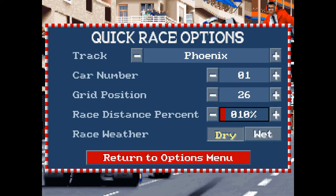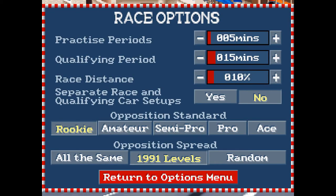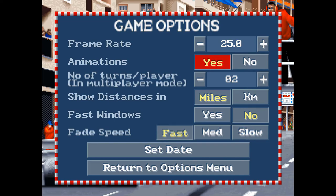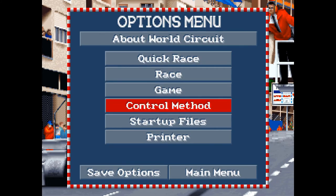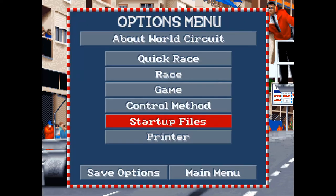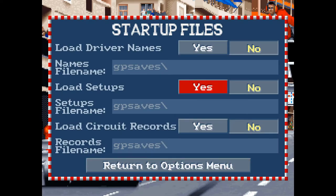Race distance at 10% of the actual race, with dry conditions. You can also change the opposition standard, and there's qualifying as well. Various opposition spread — all the same level, 1991 levels, or just at random. There's so much customization. And here's the best bit — frame rate: let's bump it up to 25 instead of 15. This also had a multiplayer game. Fade speed: fast. You can edit your controls and bind them to whatever you want, and there are also startup files.